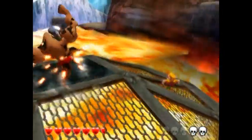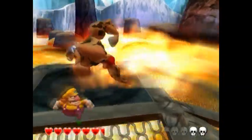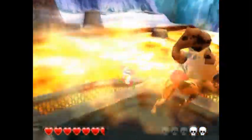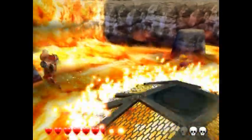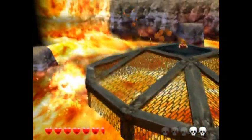One piece of advice: when you ground pound to knock him into the lava, make sure you're on the top of the platform. If you're on the grating, the fire will hurt you as well, and you don't want that to happen.